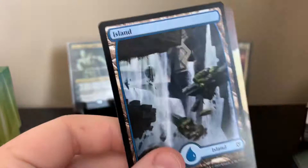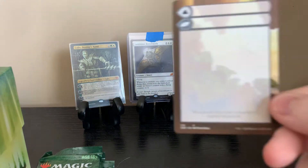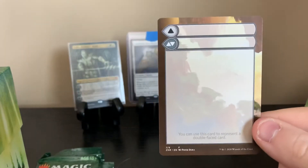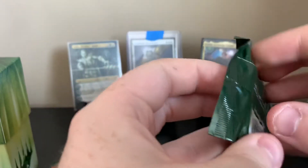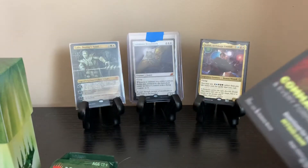Narlid Colony foil. Island. You can use this card to represent a double-faced card — it's like one of those cards. It's kind of cool, you can write right on it. Three more packs to go and we are still not pulling heat. Just unlike Radical Riffs not to pull heat in Magic the Gathering.